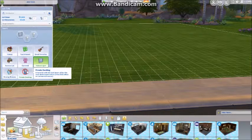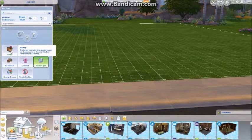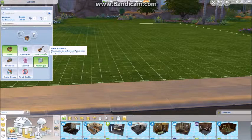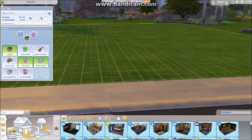We don't need Bracing Breezes. Private Dwelling - a home lot with this trait deters all but the most determined visitors; it has little effect on commercial venues. I think we're going to go with Intimate Feel where we can get charisma, comedy, and mischief. Actually, let's go with Homey - cooking, mixology, handiness, and gardening. We're really just gonna be taking pictures and stuff, so we'll do Convivial as well. Those will be the three traits for this lot.